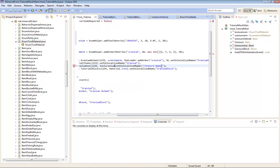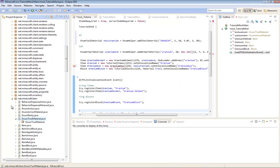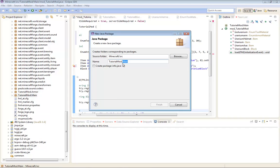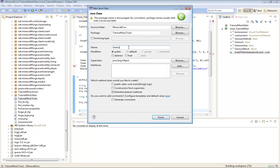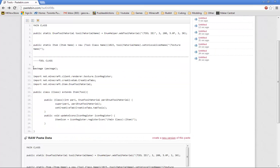Set localized name, texture name - I'm going to make it Uranium Axe. Now you should have this. I like to keep things organized, so I'm going to create a new package named TutorialMod.Tools, and I'm going to create a new class. I'm going to name it Uranium Axe. While I'm waiting, go back into this here and copy the rest of the code.